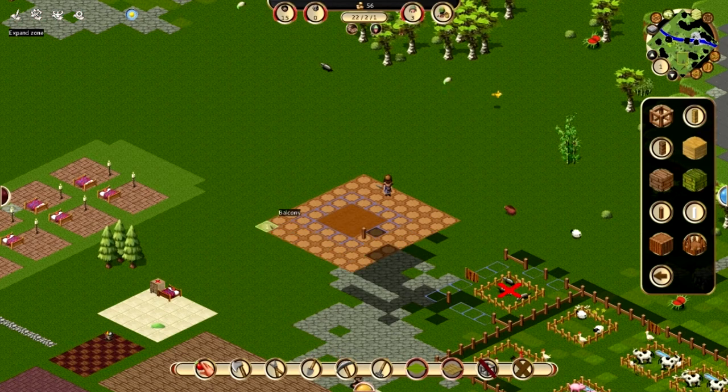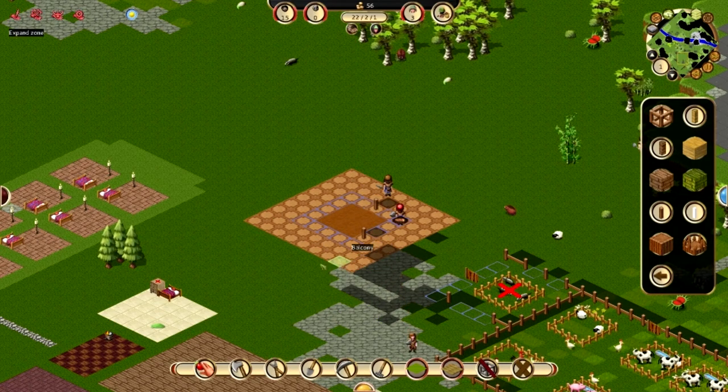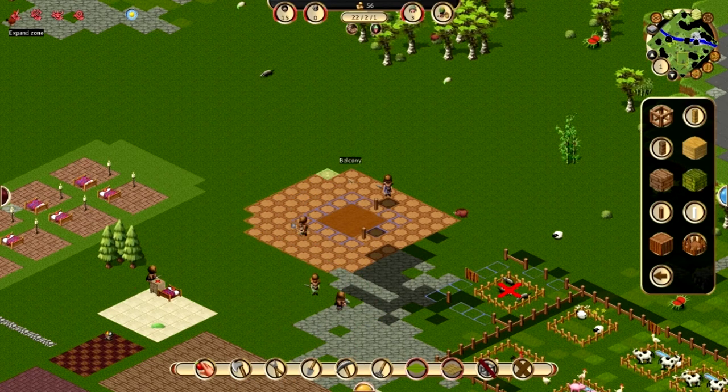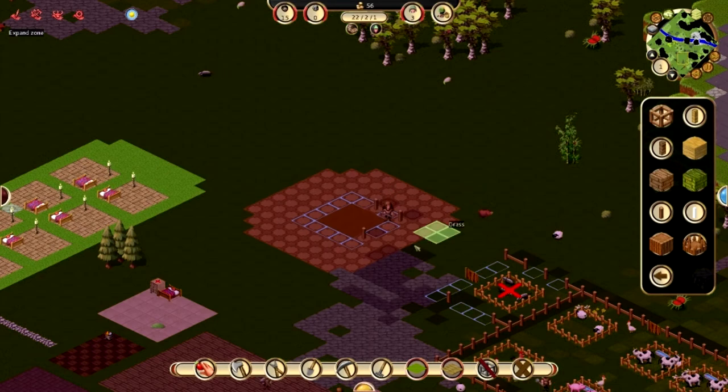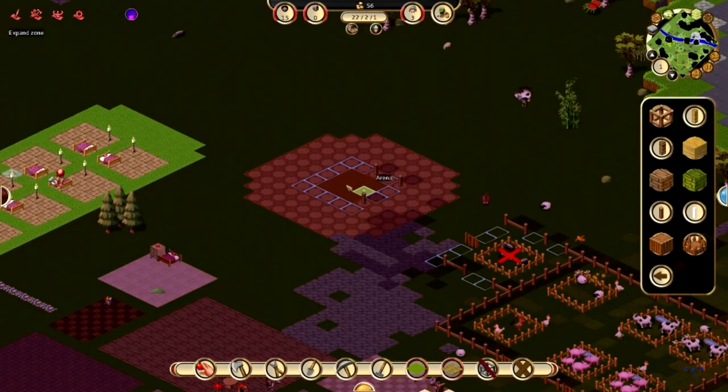That might as well make it pretty large — we'll put some tables and stuff. I always like to make it look nice. Let's expand again and put on a little more — it was not just a square. Do something like this. Now they have a nice large arena to come sit and hang out and eat their bread.